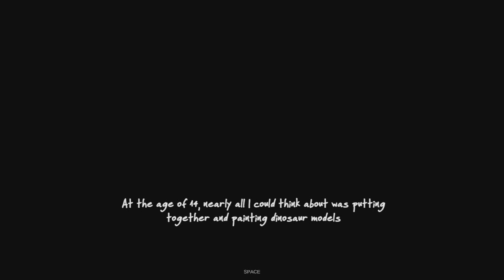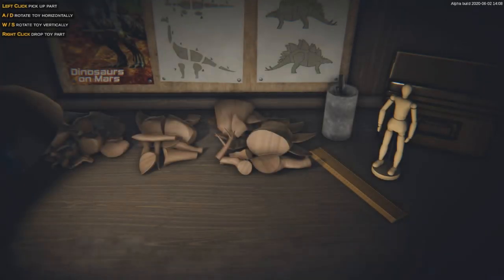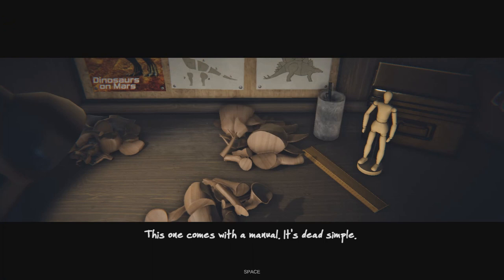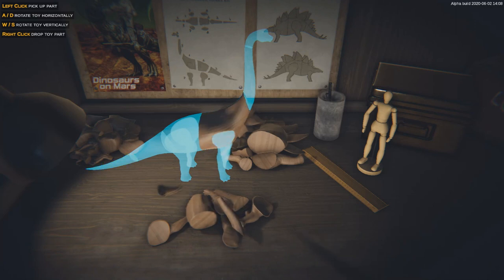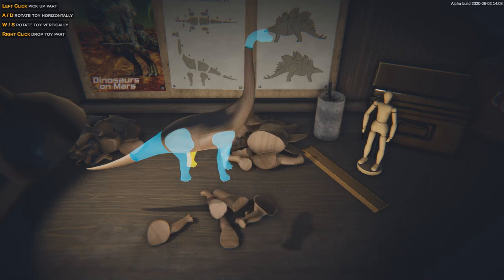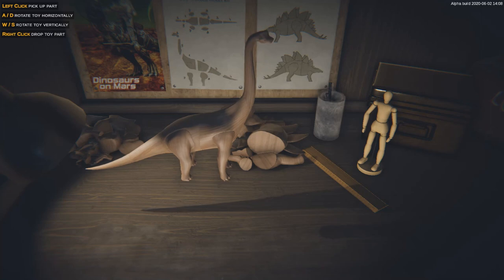At the age of 14 nearly all I could think of was putting together and painting dinosaur models — I was getting better at it. We're getting used to the movements here because eventually we're going to put together entire skeletons. This one comes with a manual so it's dead simple, pretty straightforward. The highlights show you everything, so simplicity. Last but not least, the head of the brachiosaurus.